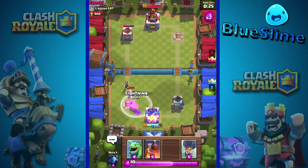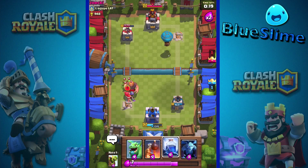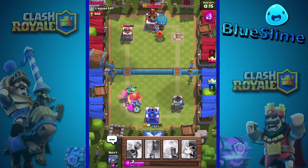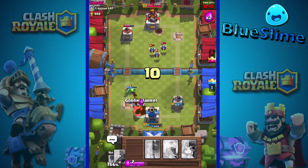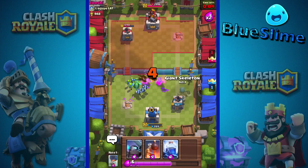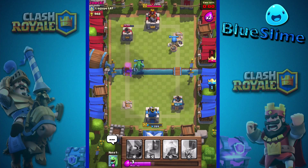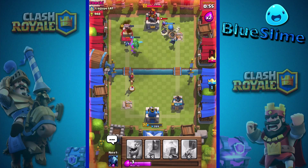Oh my, this is going pretty crazy — I almost want to drop my lightning spell but I don't think that'd be a good idea. Now we should probably go minions and baby dragon. Their minions are going to kill my balloon — dang it. Come on, goblin barrel, kill his giant. Then giant skeleton, please go. This is actually pretty close — if you were to say anything, I would definitely be losing.